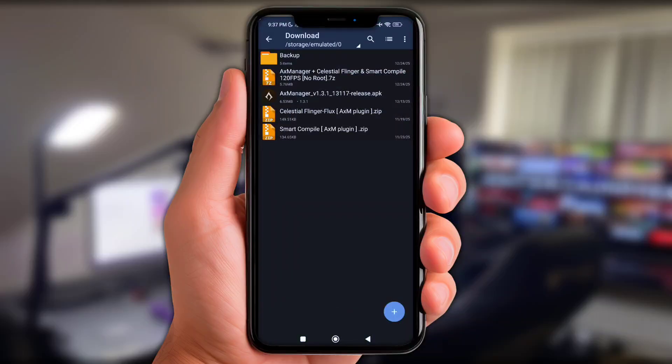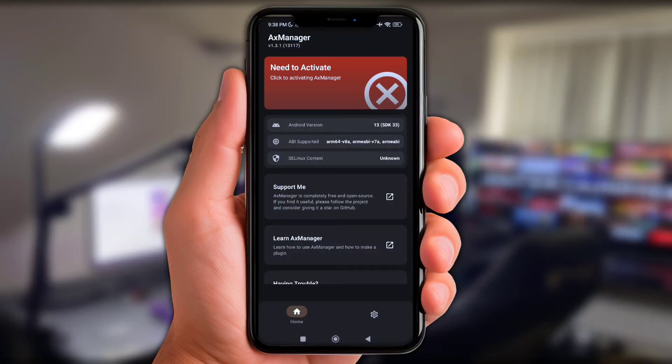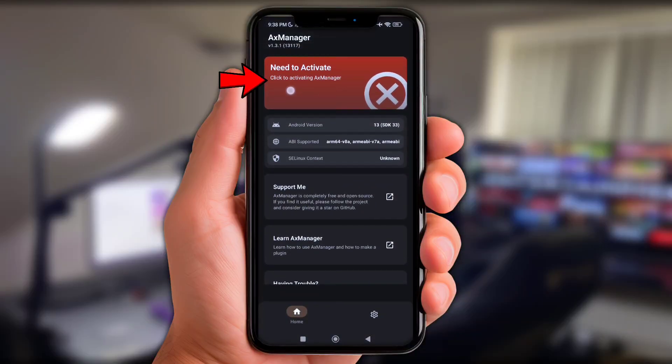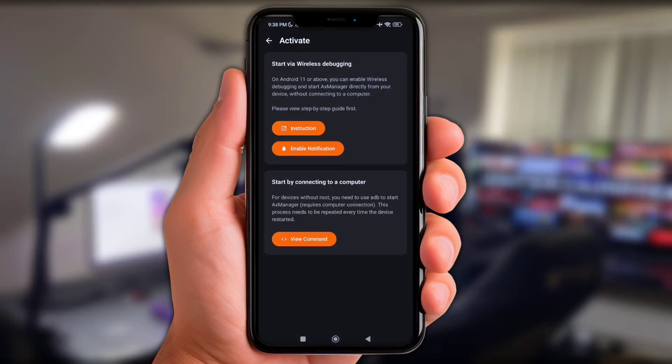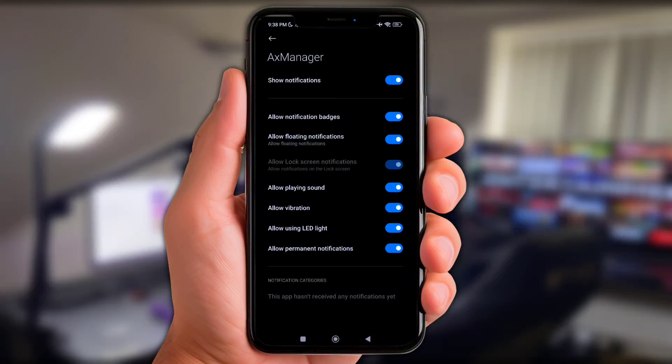Now let's jump into it. Here we need to grant permission first, so simply click this logo. Next, enable the notification option. And before you click Start, make sure to activate the developer option on your phone first. Once the developer option is active, now simply click Start.